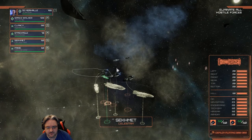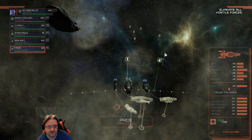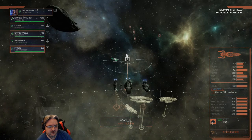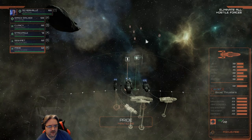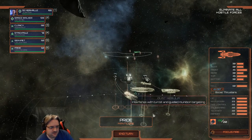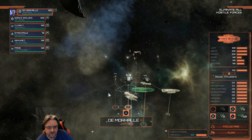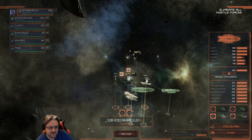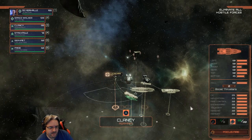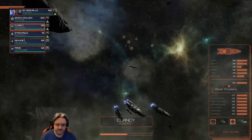Go up first — just go up first, it's much easier. Let's throw up your Dradis range and go up so we can get some height for our missiles. Launching alert Vipers — don't launch your Raptors. Fire control is warmed up and preparing solutions.